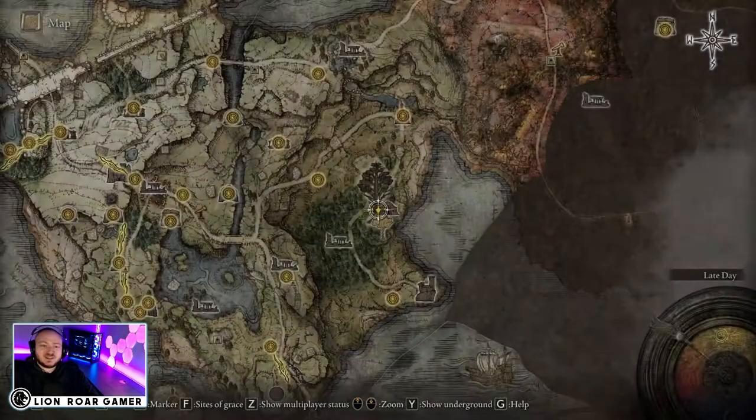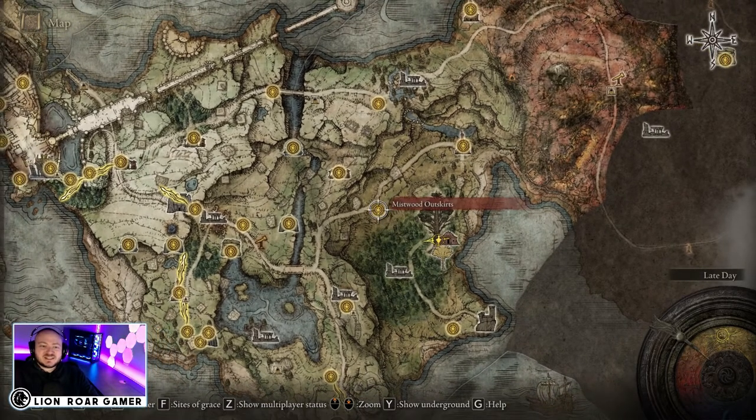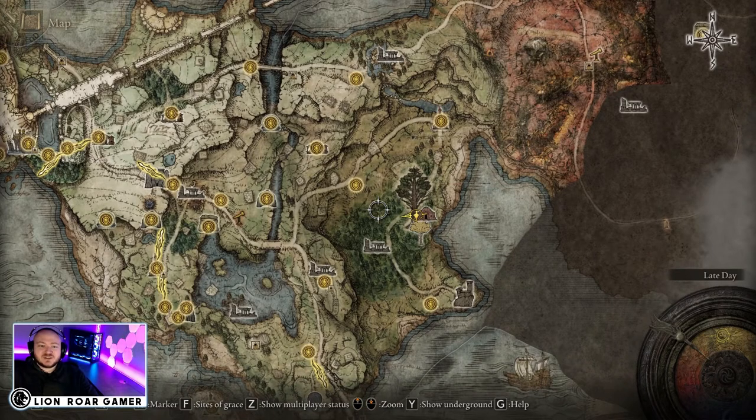Let me show you where this shield is. You can get it relatively early in the game because all you need to do is get to East Limgrave, and since you start in Limgrave it's relatively easy to get here. The closest site of grace is Mistwood Outskirts.